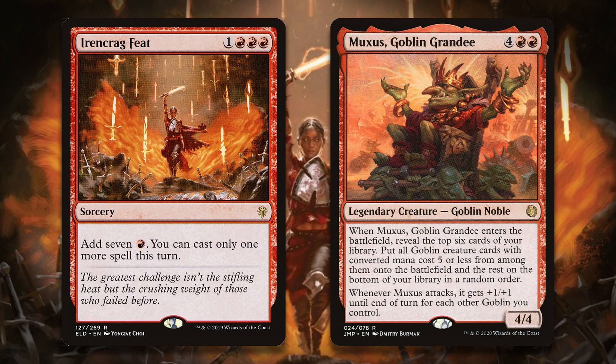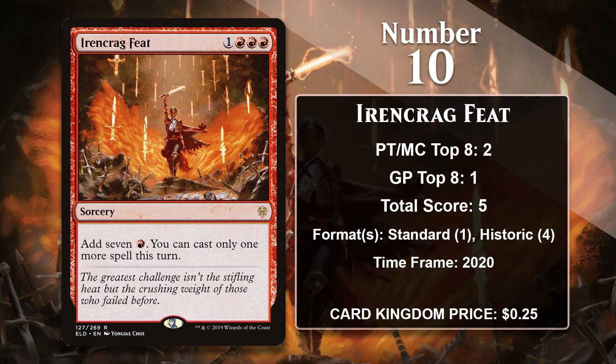Normally, if you're using a Ritual effect to play just a creature, you're effectively two-for-one-ing yourself. But because of Muxus's enter-the-battlefield trigger, you're always going to make up for that, since he tends to put several Goblins into play right away. Goblin decks run eight Goblins that give all Goblins haste, so there's a good chance everyone will be attacking right away, frequently winning you the game on the spot. Goblins are still a thing in Historic, but they haven't been quite as big a factor lately, and it will be interesting to see if Irencrag Feat can hold onto its spot on this list in the future.